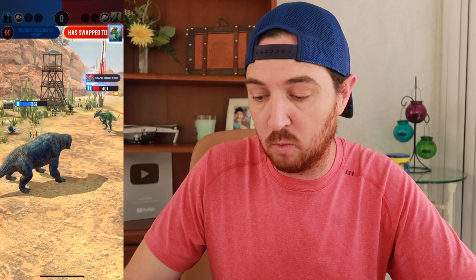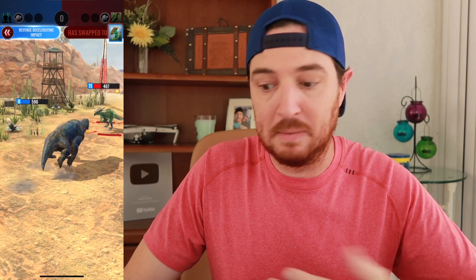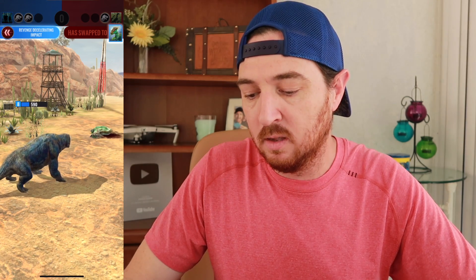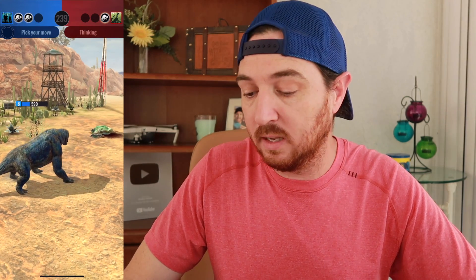We're going to get swapped — Draco Rex is going to come in. Going to do the attack here. Nullify — doesn't matter, I didn't have anything going on to be de-nullified. We're going to get a little Hammer Down and that's GG for Draco Rex. Moss Chops is so far holding his own — or her own, whichever it is.